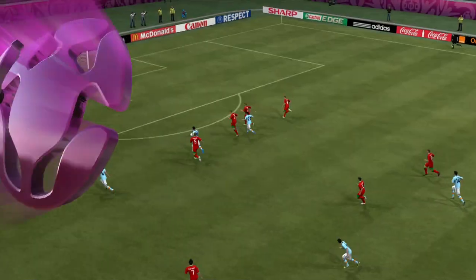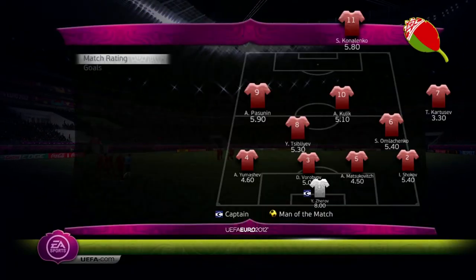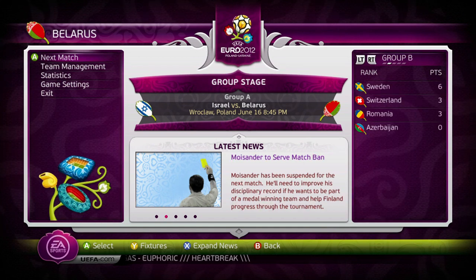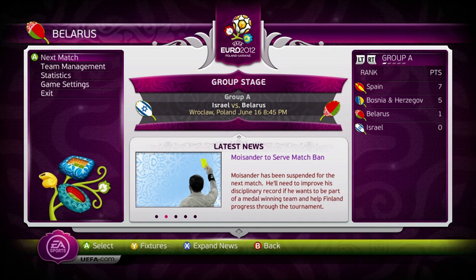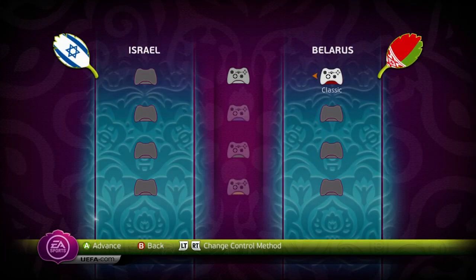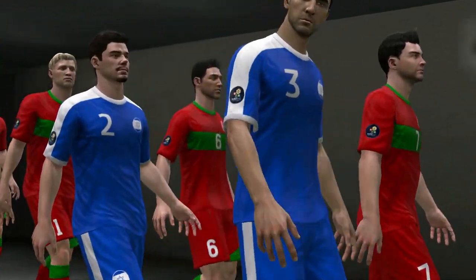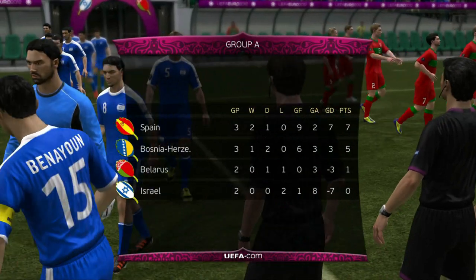I thought Belarus could have been a decent candidate for a little shock — obviously not. If we take a look at Group A, there is no chance of us going through even if we win against Israel. It's basically just a dead match. Because Spain and Bosnia drew — which feels like they did that on purpose just to screw me over. Here we go then — final match between two nations that cannot get out of the group. They'll both be going home, but we're just playing for pride. Both nations without a win, but we have a point.